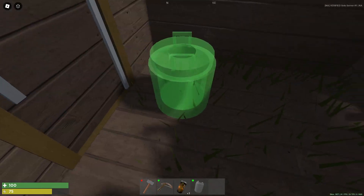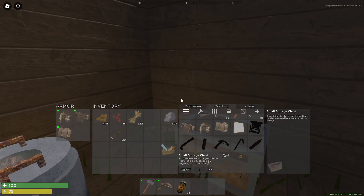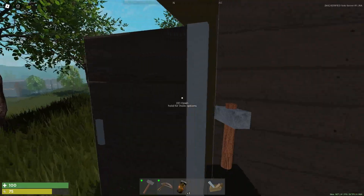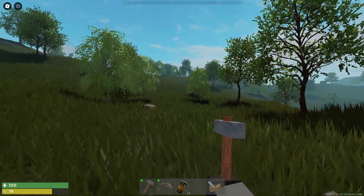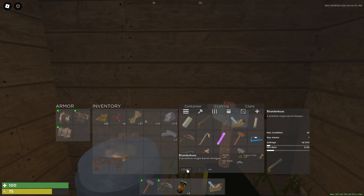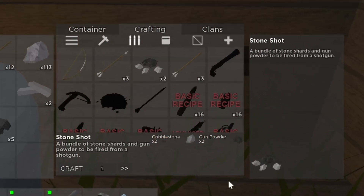Here we go — metal foundry. Let me get that and place it down right over here. We're gonna put the nitrate in here and it should give us charcoal and some nitrate. I totally forgot you need a roof in this game. Let me make my way outside to mine some iron ore. I think that's enough — smelting the nitrate and putting in my iron. I'm gonna craft this blunderbuss and craft some gunpowder. Let me craft all of them. Here we go — stone shot.